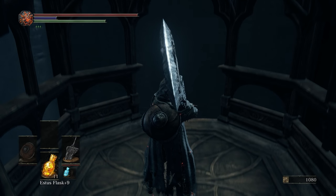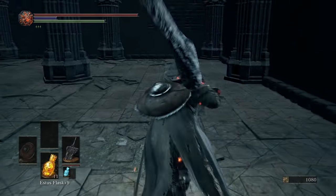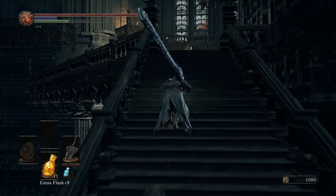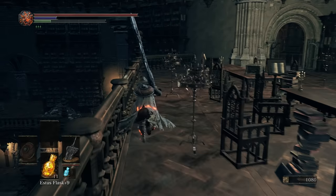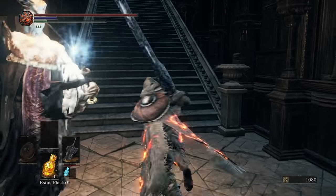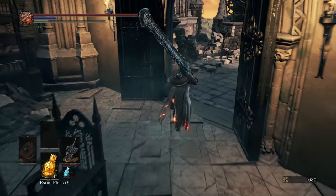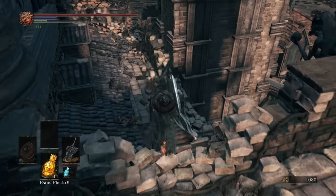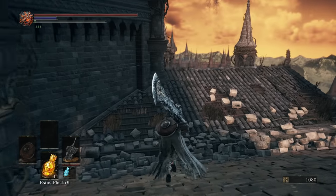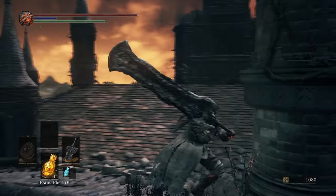Either way, we'll head back on up. Because we can one-shot gargoyles, we'll just take out that first one. Now the first one we encounter, he won't engage you unless you go down that path. So you can completely skip the first gargoyle. Yeah, we can go straight past him — we're heading towards gargoyle 2 and gargoyle 1 is nowhere in sight.